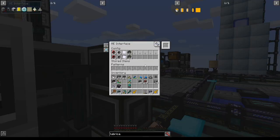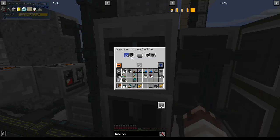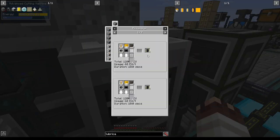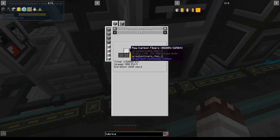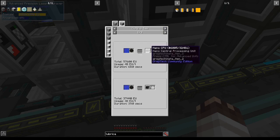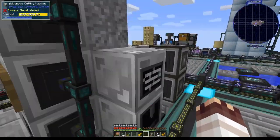Rather than supplying CPUs directly, I'm actually supplying silicon wafers and precision laser engraving them into CPU wafers and cutting them. The reason for that is because CPUs are only used for refined circuits and microcircuits. The one problem is that CPU wafers are used for nano CPU wafers and qubit CPU wafers eventually, and nano CPUs are used for nano circuits - but I'll tackle that when I get there.